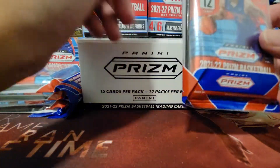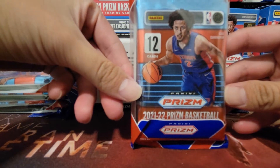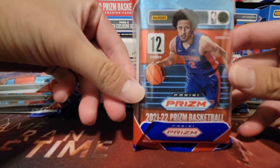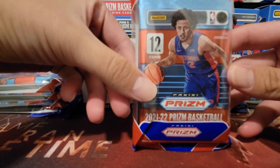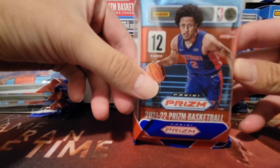So in each pack there should always be 12 cards inside. And there will be a black pack that has 3 red, whites, and blues. Hopefully we get a good hit — hopefully a Cade, Jalen Green, Franz Wagner, Josh Kitty, or some of those other good rookies. Wish me luck.